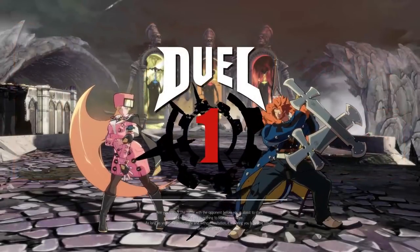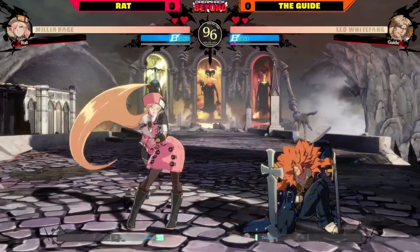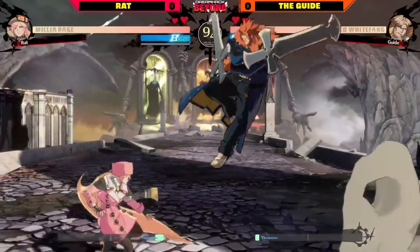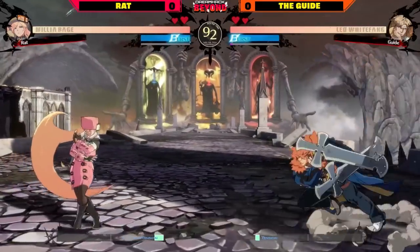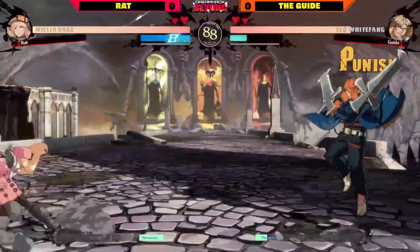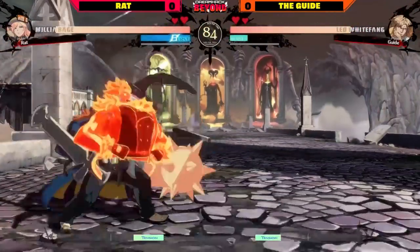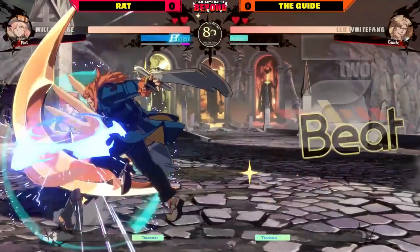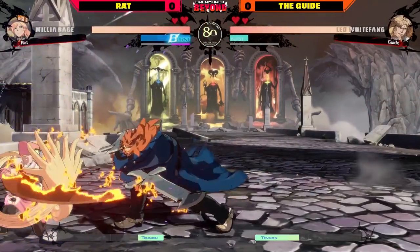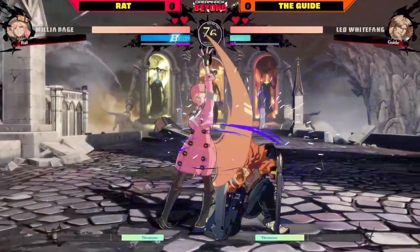Rat is doing a lot of work on Millia — excited to see what they have today. The Guide here rocking Leo, playing pretty reserved at the start. Normally Leo players want to establish pressure early, but up against Millia you do not want to give her a lot of room to move. A lot of Millia players will say it's more important to not get caught than to actually land confirms.